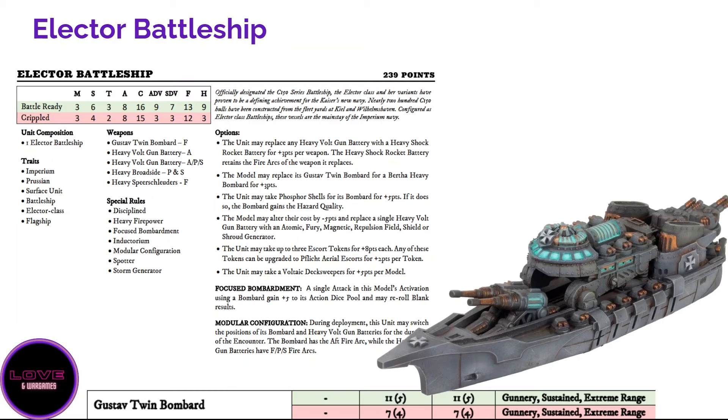You can reduce the model's cost by removing a single heavy volt gun battery. Looking at the generators: magnetic is good against many aircraft, fury is fine for boarding, and shield gives quite a boost against smaller attacks. For me, the one thing you want is a shroud generator — you replace the aft turret that only has an aft firing angle (which you'll rarely use) with a shroud generator, and it makes the ship much, much tougher.